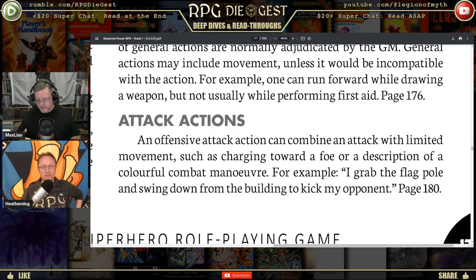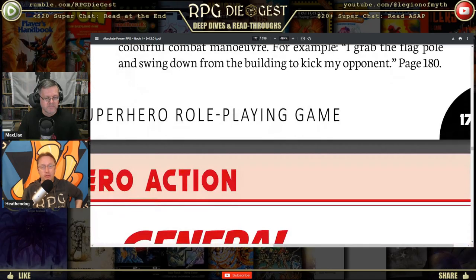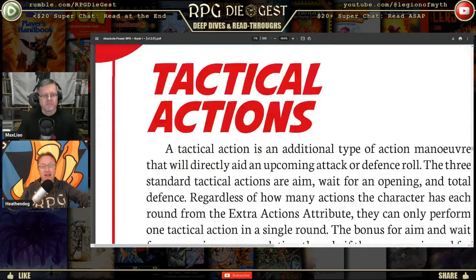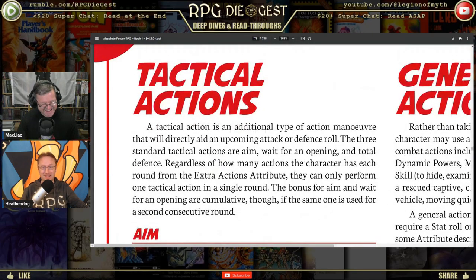Something like grabbing a flagpole and swinging down to kick someone — that shouldn't stop anybody. If you want to charge a foe who is far away, make a roll, or give the defender a defense roll, or add to his defense roll. There is a movement rate — if you're a football field away and don't have super speed, you're not going to make it in three to four seconds.